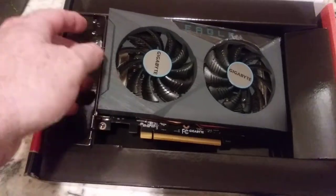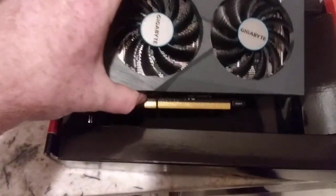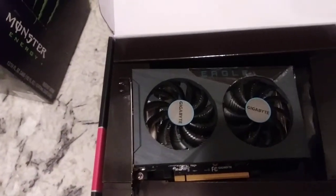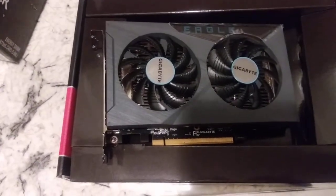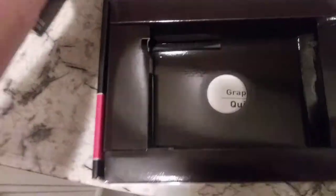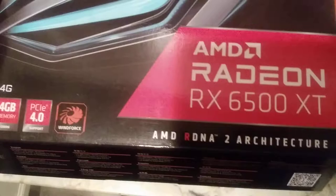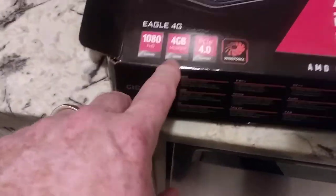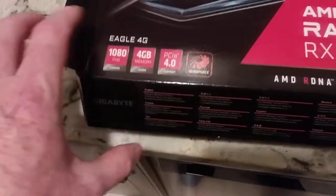Hey there YouTubers. So this is kind of like a review of this here Gigabyte Eagle RX 6500 XT. Of course, it's an AMD. Let's go ahead and look at the outside of the box so you can see that aspect. So it was 1080p, 4 gig, PCIe 4.0.